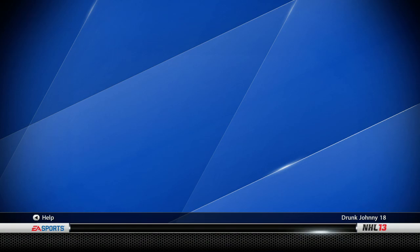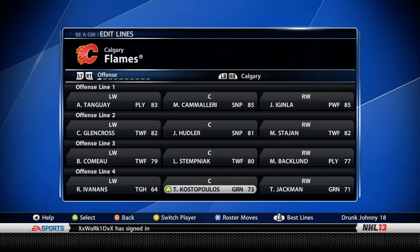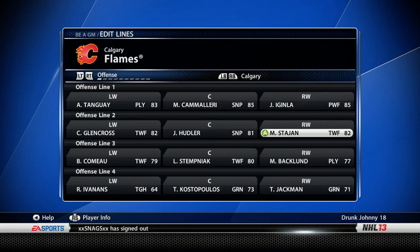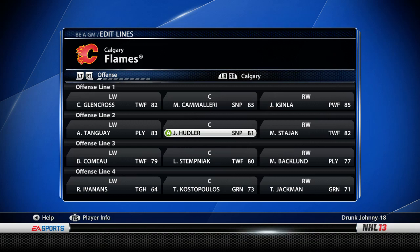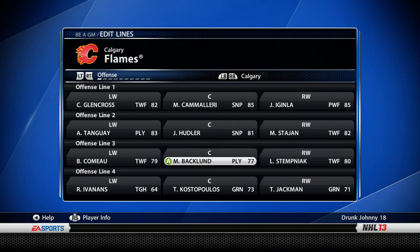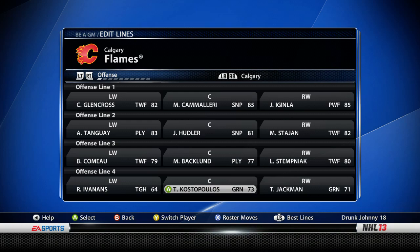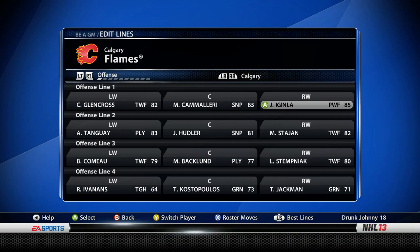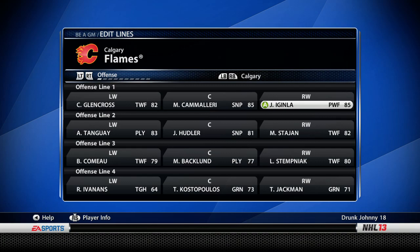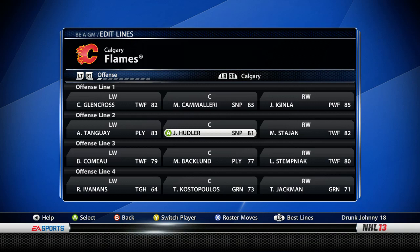Kostopoulos is a minor checker and Jackman is a fourth line grinder. So it looks like we don't have a proper first line or second line — we have Hudler and Stajan who could play in the second line. Moving Tanguay down, the second line could be Hudler, Stajan, Tanguay. The third line could be Como, Stepniak, and Backlund. The fourth line only has two fourth liners. We're missing a fourth line center, and we're missing a first line left winger and right winger because McGinley isn't getting it done.